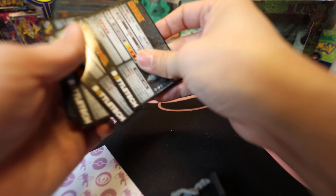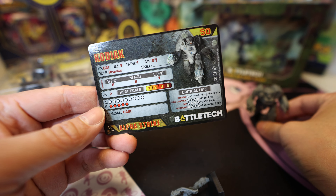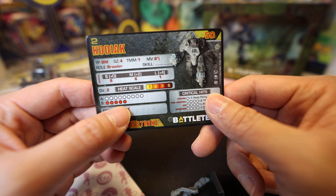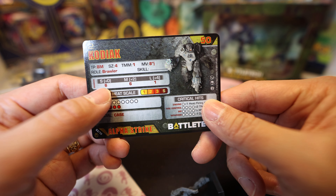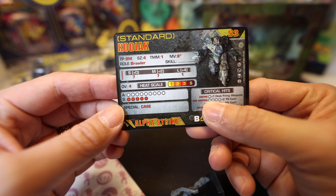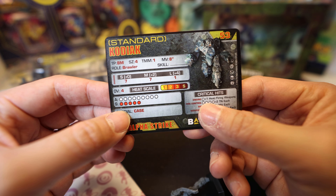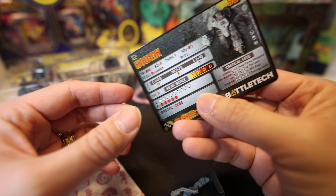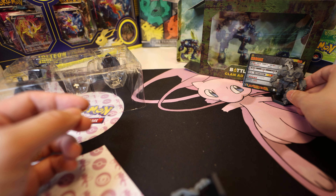Our Kodiak we just pulled out - it's pretty tough. It's 100 tons, lots of armor. It's packing an XL so it's got a little bit reduced durability, but look at that - six damage, six damage short and medium, and a little bit of long range. It moves eight inches for an assault - wow. This one's 7-7-1. Because it moves so fast with the XL engine, it's got reduced durability, so you're just gonna have to live with that.